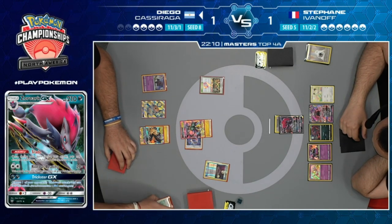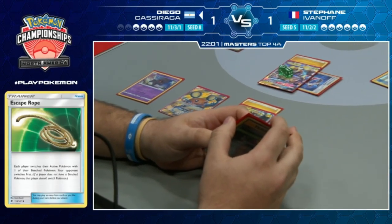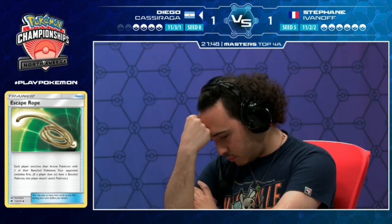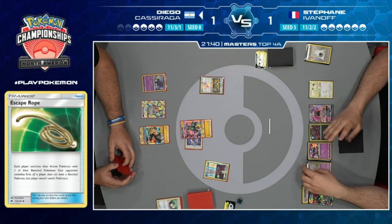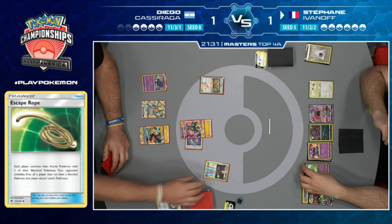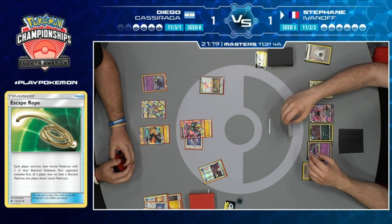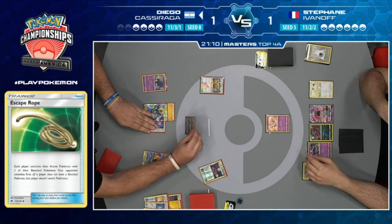Diego uses the Escape Rope - for Stefan, who do you send in? Maybe you're scared Diego has Thunder Mountain and enough to take a knockout. Stefan is trying to figure out - maybe his best bet is sending up Mew, because if Mew gets knocked out it doesn't matter since Alolan Muk is already on the field. You need Alolan Muk, Zoroark to devolve his Zoroark, and Meowth to get Persian GX.